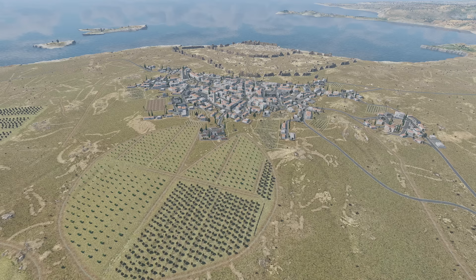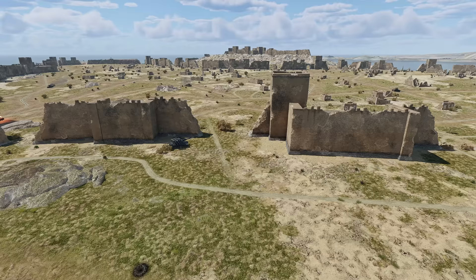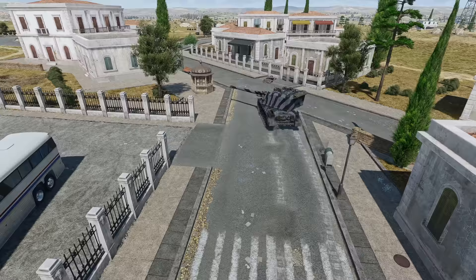The La Royale update is bringing a new Ground Forces map — the Iberian Castle. We'd like to give you our traditional welcome tour around it to help you better navigate the landscape and find your way faster along the unknown roads full of enemies.